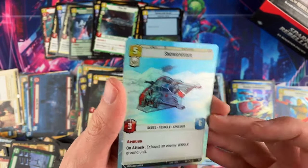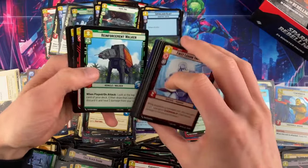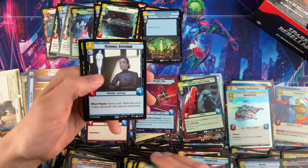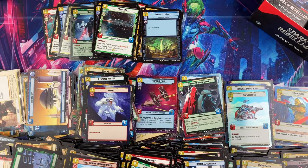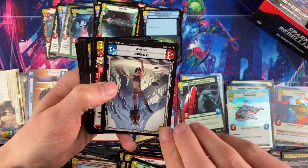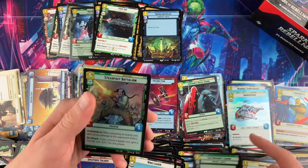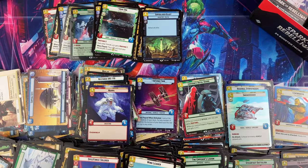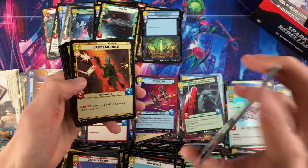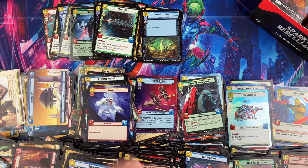Beautiful common foil — all the snow ones look great, though I wish they had a snow legendary. Every time I see snow in the back of a pack I think — not a legendary. Sometimes there are upside-down cards in packs — one or two, sometimes three packs in a row. I don't know how that happens. Is there someone on the assembly line just flipping one card over?